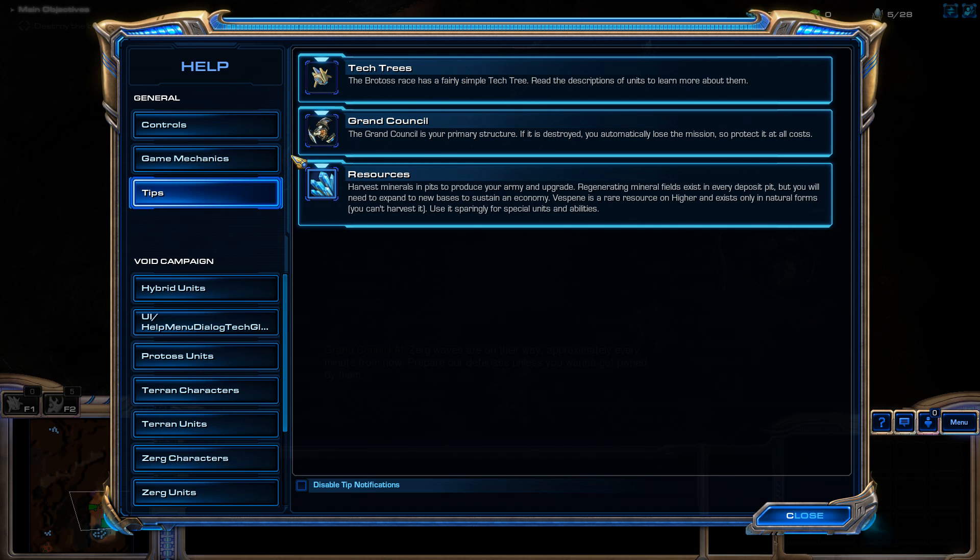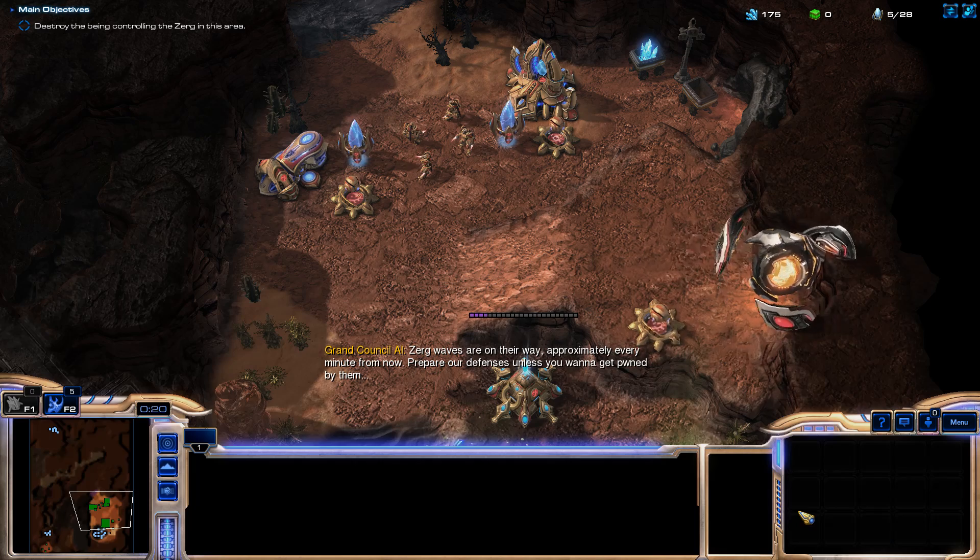I wonder if the Grand Council does anything or if it's just there - I guess we'll find out. For resources, you harvest minerals and pits produce your army, and upgrading regenerating mineral fields exist in every deposit. You'll need to expand new bases to stay in the economy. Bespina is a rare resource on Hire and exists only in natural forms - you can harvest it... oh, you can't harvest it. So I guess we just pick it up and use it sparingly for special units and abilities.